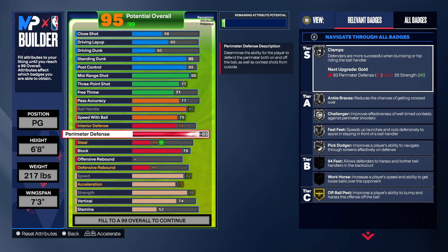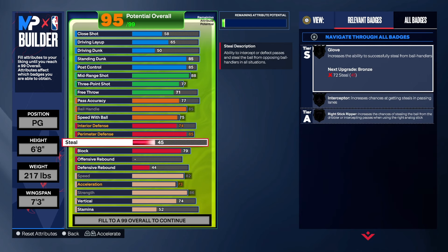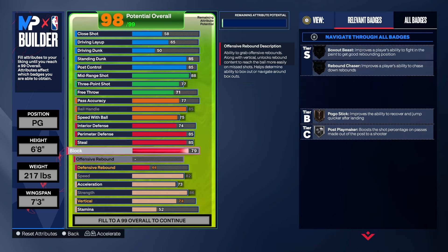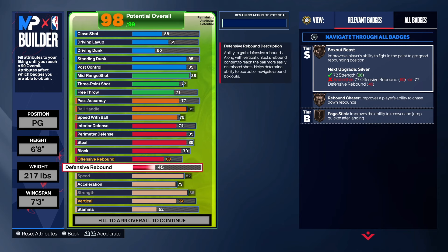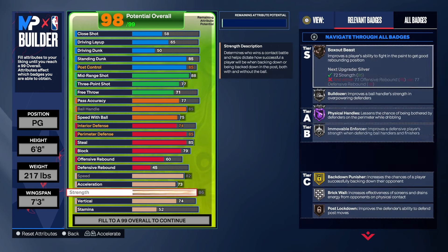As far as the perimeter defense, we're going to do 85 — that gives us clamps, anchor, braces, challenger, fast feet, pick dodge, and 94 feet, all on silver. You will be able to slow people down on the perimeter, and keep in mind strength has a lot to do with perimeter defense too. As far as the steal, we're going to do 85 on that — silver glove, silver intercept, silver right stick ripper. For the rebound, offensive rebound to 60 and defensive rebound to 45 — we just wanted rebound chase and box out on this build.